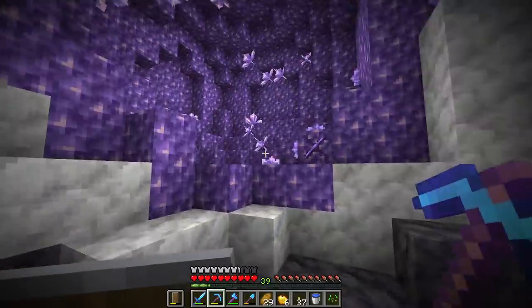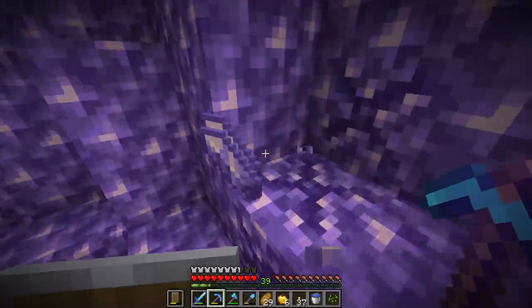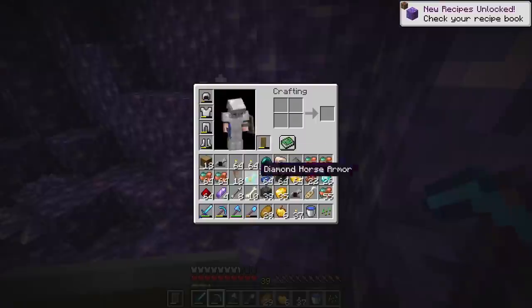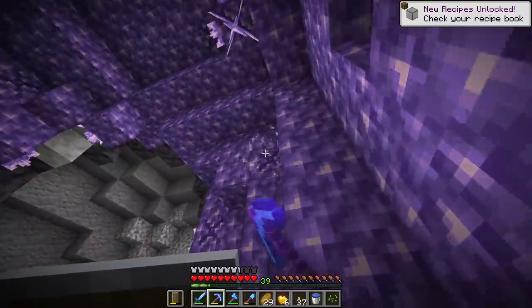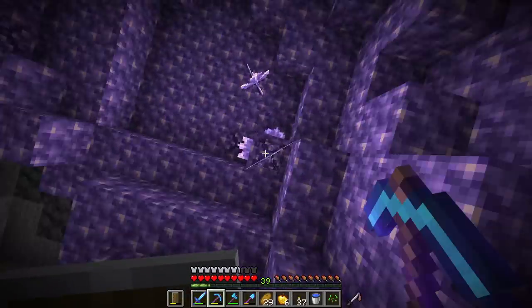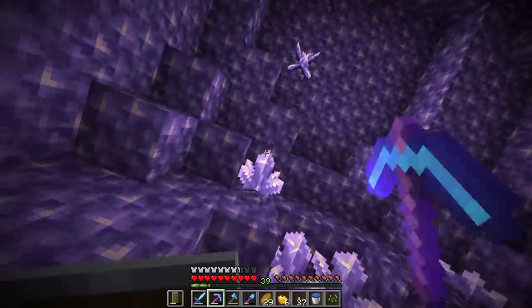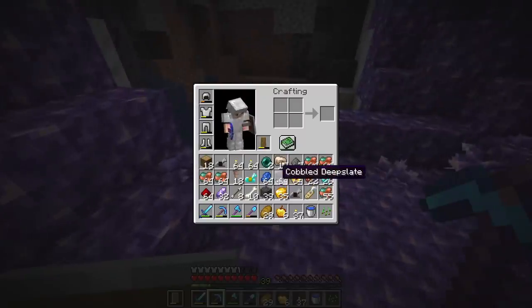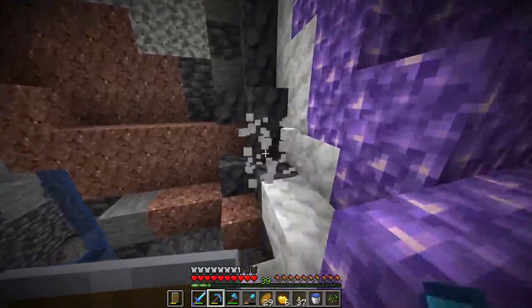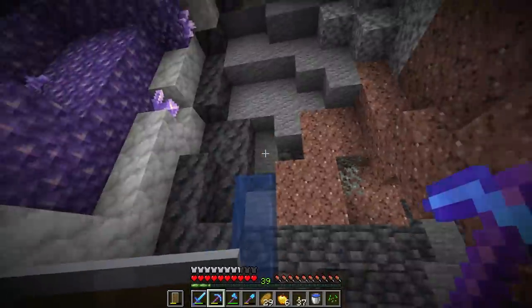I'll come back here sometime in the future to maybe make an amethyst farm. There are actually multiple ways to do it — with pistons, or with water, and both are fairly good methods. I'm going to want these because amethyst blocks are super fun to work with. Also, calcite is a really nice block if you use it in conjunction with diorite.